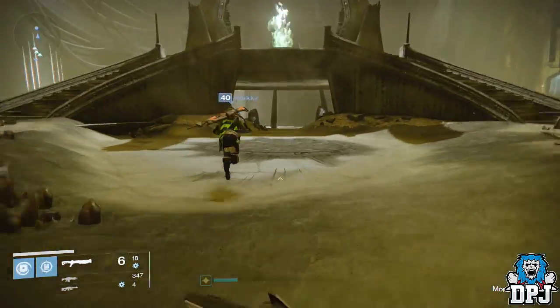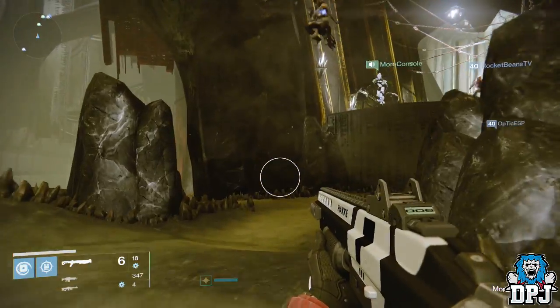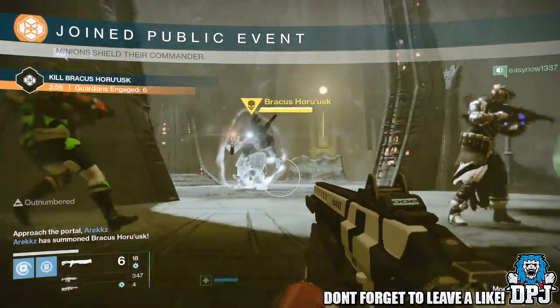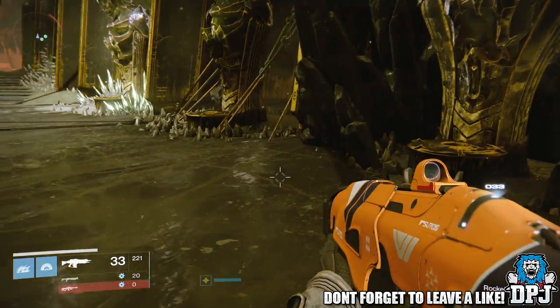The Court of Oryx is located deep into the Dreadnought. A lot like a public event you find on other planets, but not quite the same. Instead of waiting around for a public event to start, the Court of Oryx events are triggered by you. So how do you activate it?